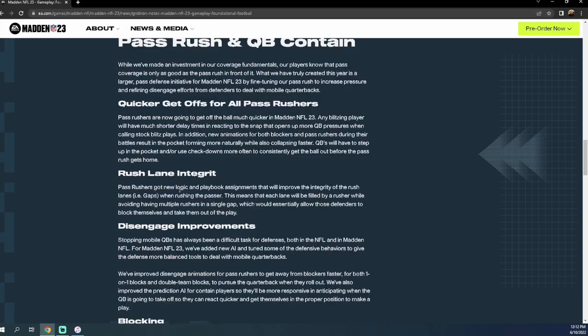Rush lane integrity is more about quarterback contain — it's going to be more difficult to escape the pocket. You certainly can escape, but you're going to want to step up into the pocket, and if you want to escape, escape up the middle. That's my takeaway from the beta. You're going to need to learn how to throw from the pocket, which is why I encourage getting rid of escape artist. Pocket presence and route combinations are going to be critical for moving the ball effectively.